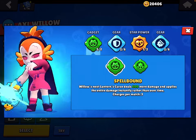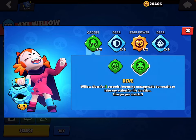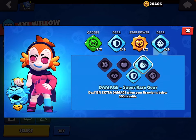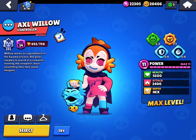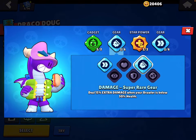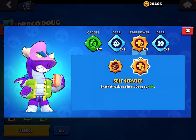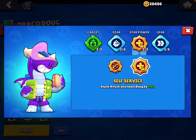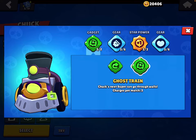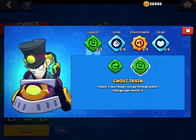For Willow: use Spellbound most of the time, Shield gear, Love is Blind, and Damage gear. For Doug: use Extra Mustard, Damage gear, Self Service, and Speed gear.